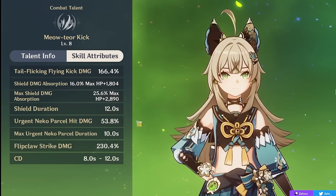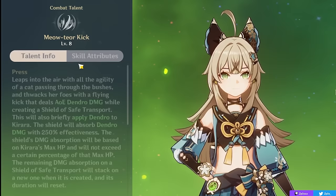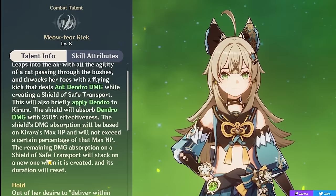This shield will last for 12 seconds, and its exact strength will vary on a few things. It has a base amount of shield when you just press the ability, but if your first shield doesn't wear off and you use the ability again, the remaining damage absorption on your first shield will be added on to the new one, resetting its duration but giving you an even stronger shield — a really nice thing to keep in mind.